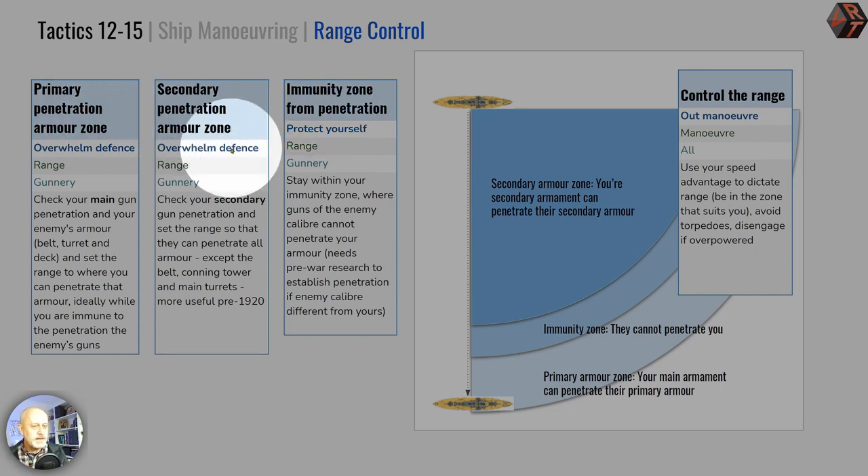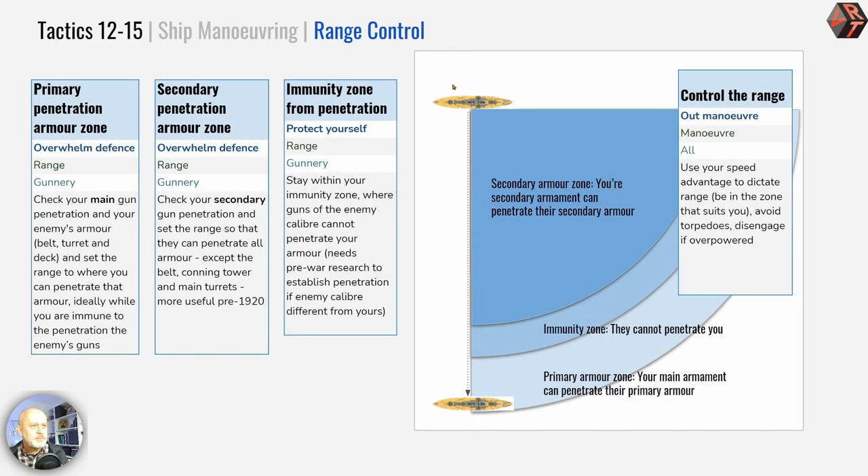Thinking about it this way brings up a diagram: here is our enemy, and here is the range in between. At what point can our guns penetrate the enemy's armour? At what point are we immune from the enemy's guns? At what point does our secondary armament start to penetrate their own? You can't know this exactly, and not being able to penetrate doesn't mean they can't penetrate either. There are flukes, luck, and all sorts of things going on. We're working with probabilities here.